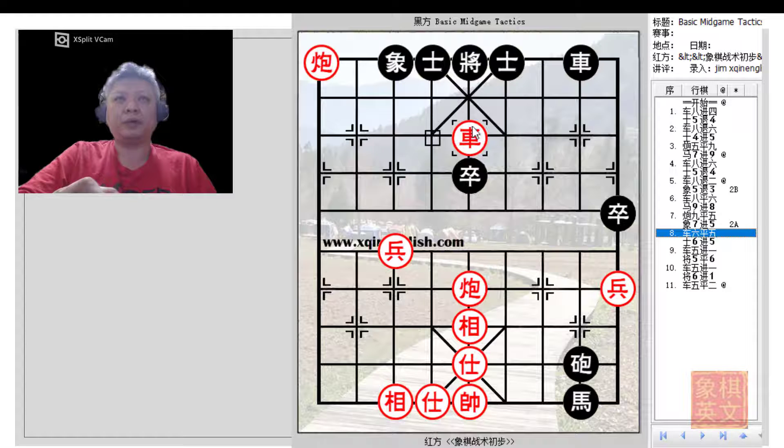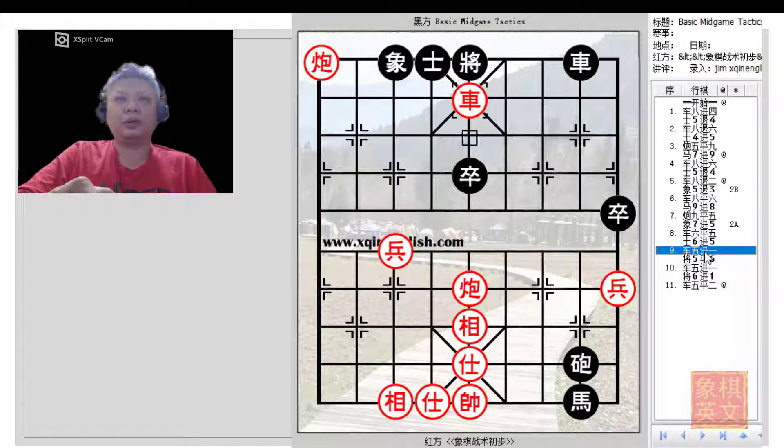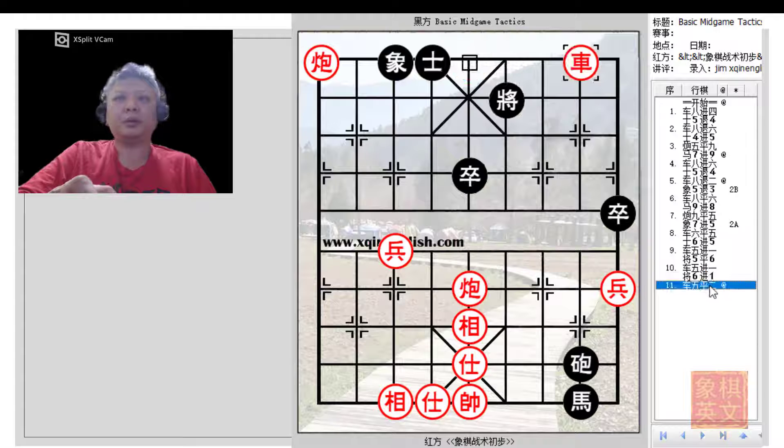This elephant cannot capture the Red chariot, or the cannon would be delivering a check. The only legal move for Black will be a6+5, which unfortunately Red will continue with R5+1 to simply capture the chariot. The king cannot capture the Red chariot as it is protected by the Red cannon, and the advisor cannot move or this cannon will be delivering a check. Red will continue his massacre with R5+1 and capture the Black chariot.